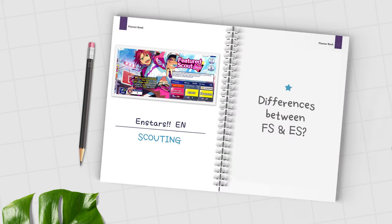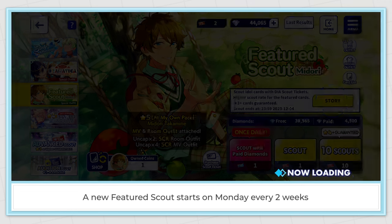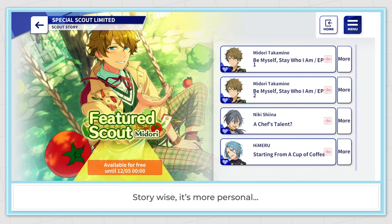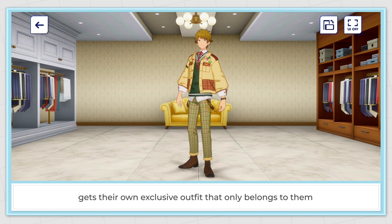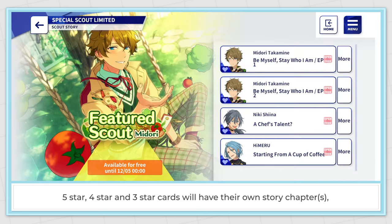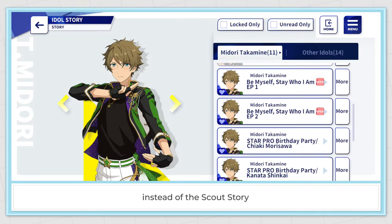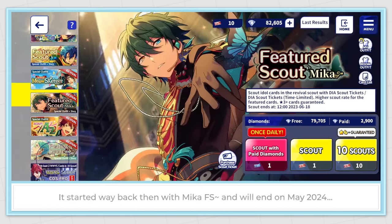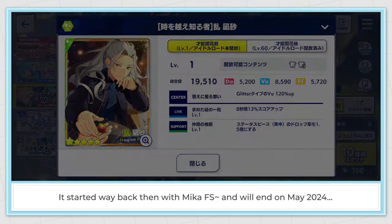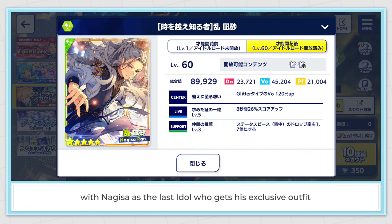What are the differences between featured scout and event scout? A new featured scout starts on Monday every 2 weeks. Story-wise, it's more personal because in this FS series, the idol featured as the 5 star card gets their own exclusive outfit. 5 star, 4 star, and 3 star cards will have their own story chapters added to their respective idol story. Currently we are in the first series of featured scout — it started with Mika FS and will end on May 2024 with Nagisa as the last idol.